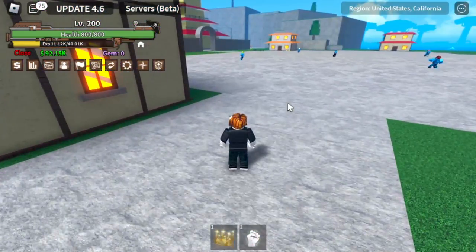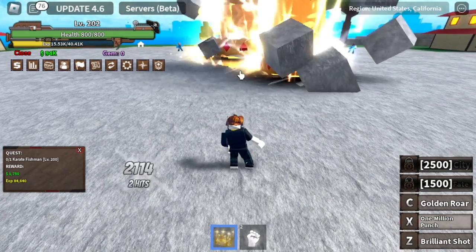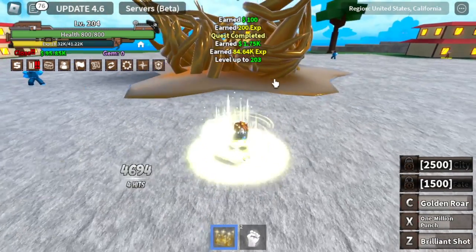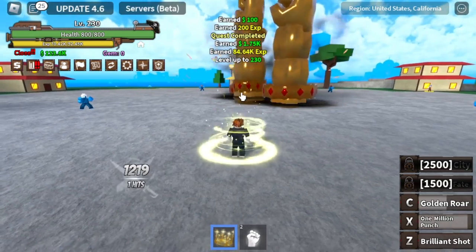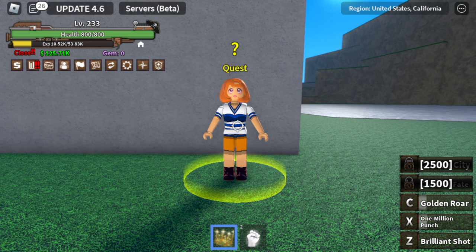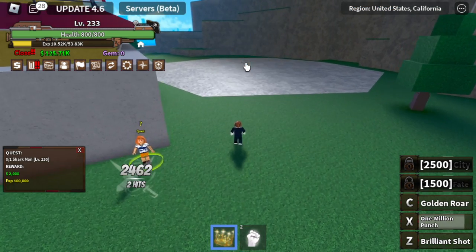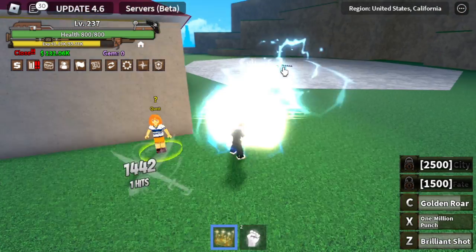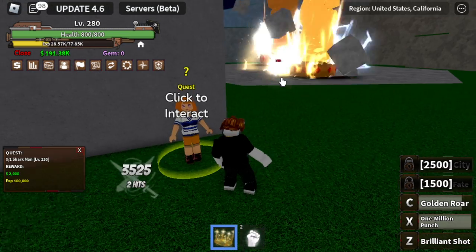Time to grill some fishmen. First one to grind is the karate fishman. You don't need to attack the mobs surrounding it — three skills is enough to defeat it. Keep on grinding here until you reach level 230. Next up, grind the sharkman. This area is the best area to grind because the quest giver is near and this boss spawns really fast. It's very easy to defeat too.